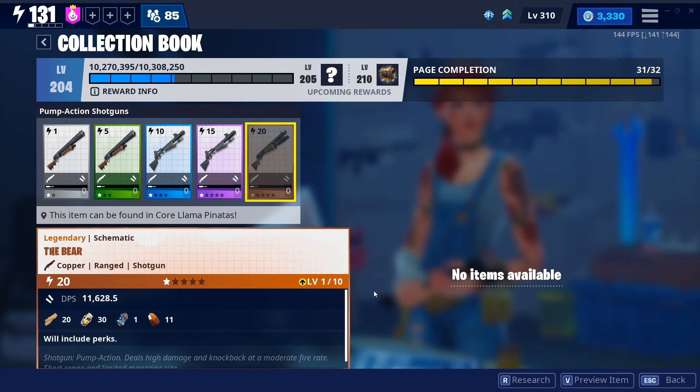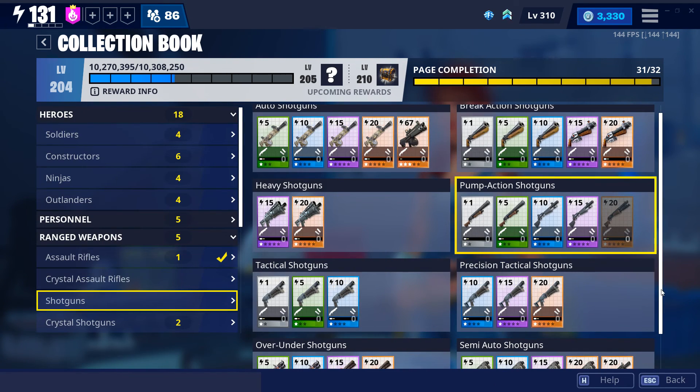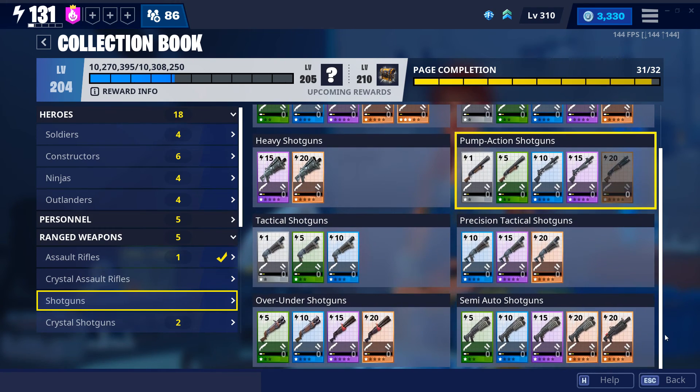If you do have the Bear schematic, make sure it's got Slowed and Snared or Affliction on its 6th perk. Otherwise you might want to just skip this one. That's it for me, guys. Hope you enjoyed this short video about the Bear — just a fun weapon I've been enjoying. Thank you to Skulls for giving me the initial copy; otherwise I would have never discovered this gun on my own.